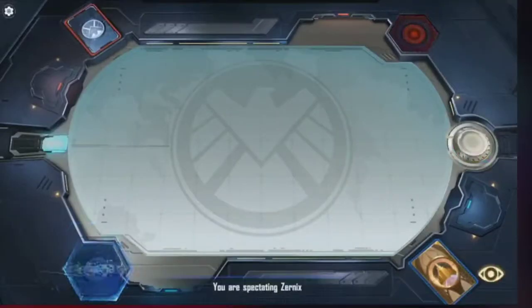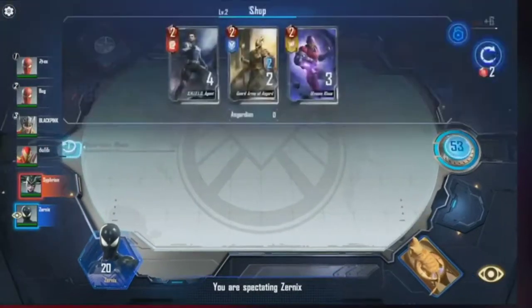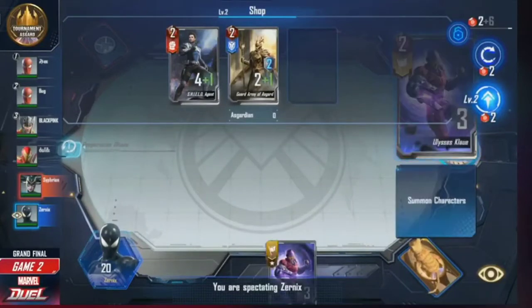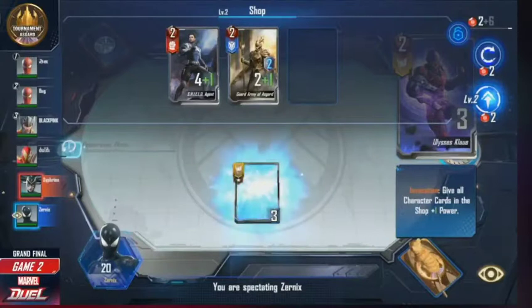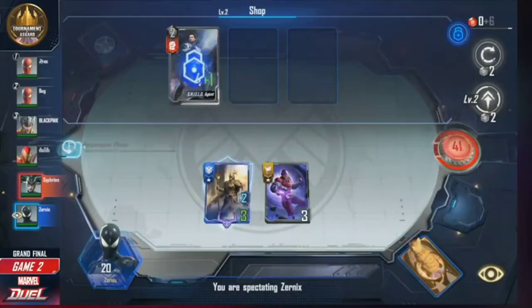We're starting with Xernix going up against Sifri. Xernix of course starting with that guard army, so nice. And even the claw — claw army is really good as long as absorbing man isn't there. Claw plus anything but absorbing man is a fine start.